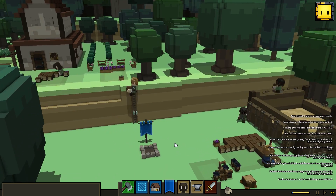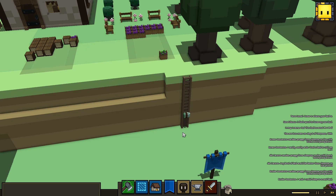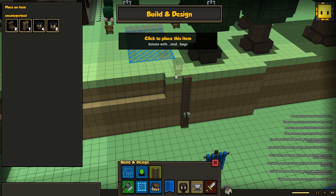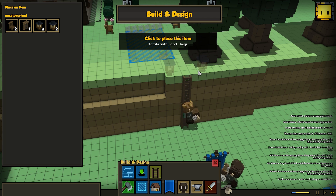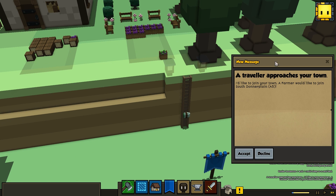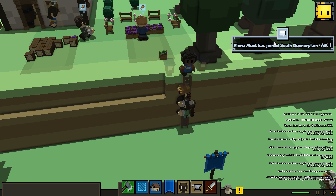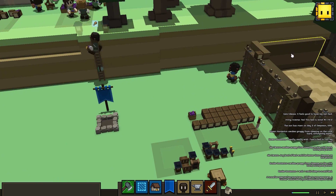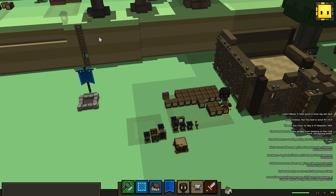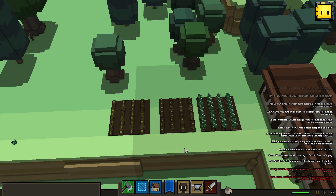It looks like he's gotten to some of the lanterns. I like when people put lanterns to denote paths — since we don't have roads yet, that always looks really picturesque. A farmer would like to join South Donner Plane! Fiona Mott has joined South Donner Plane. If we click here, we'll zoom toward her. There she goes — she immediately gets to work putting wood in the stockpile, since there are no farming tasks for her right now.